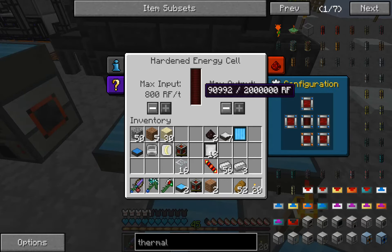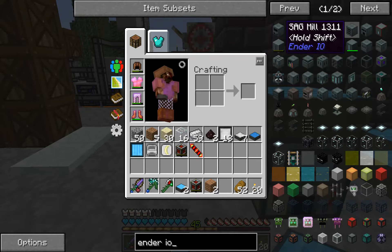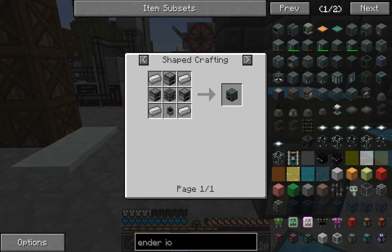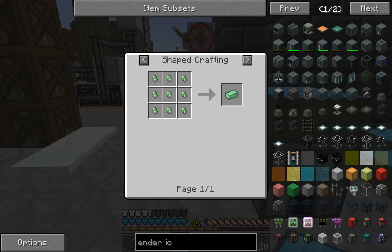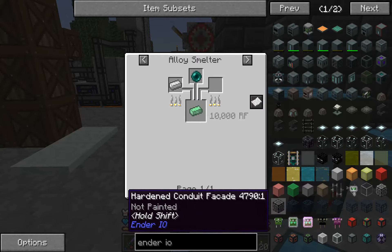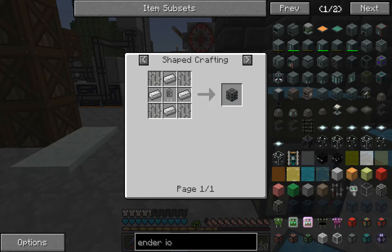We need to get into some inner IO, and I think we're going to need to make the alloy smelter. We need to make some cables. So let's go ahead and make the alloy smelter — it's a machine frame with some iron.